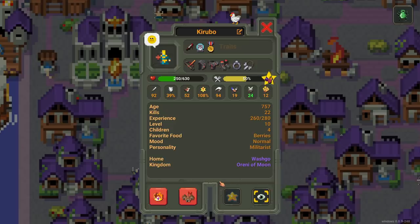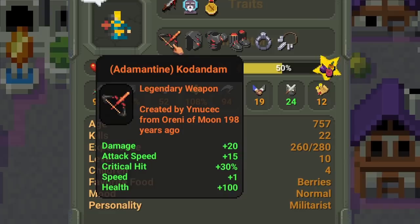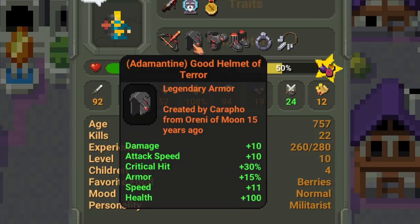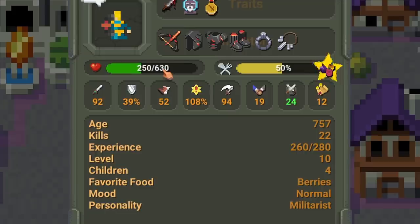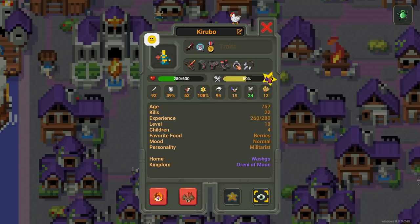About 300 years have passed and I found the human king. This dude has killed 22 people — he's 757 years old. Loves eating berries. Check out these weapons: a legendary bow that gives him plus 100 health, created 200 years ago — this thing is really good. The helmet of terror, which also gives him more health. This guy's got 630 health. He also has bloodlust, which is kind of crazy. He's a veteran, he's wise, he's seen some stuff. I'm going to follow him because I just kind of like seeing it.